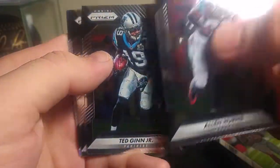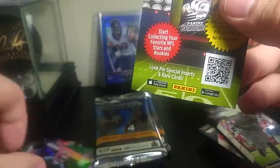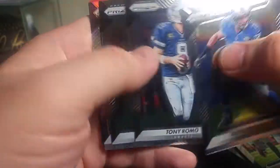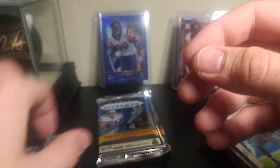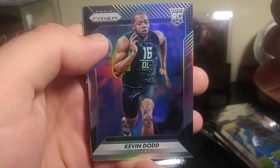Alan Hearns, Ted Ginn Jr., and William Jackson the third with the Bengals. Golden Tate, Tony Romo, Wright, and that's a nice one — Carson Wentz rookie. A couple bucks right there towards the box. Got plenty of trash out of this box. Williams, Norman, Vance McDonald, and Kevin Dodd rookie card.